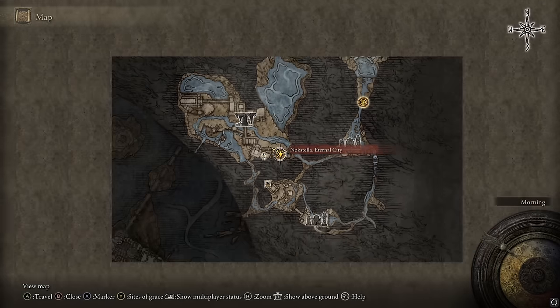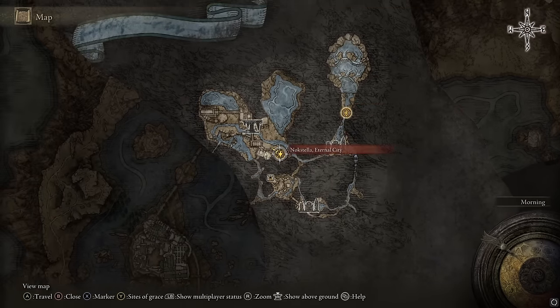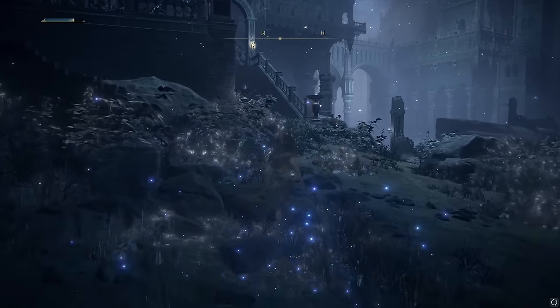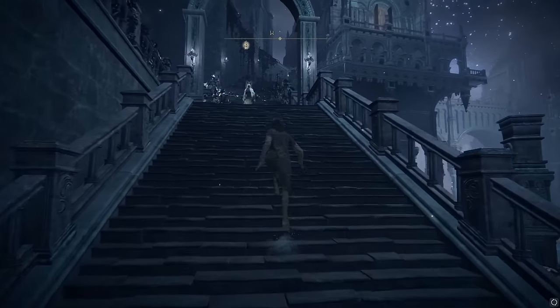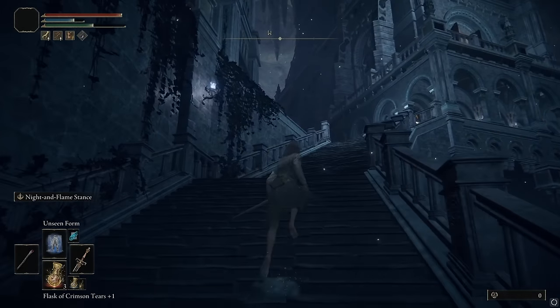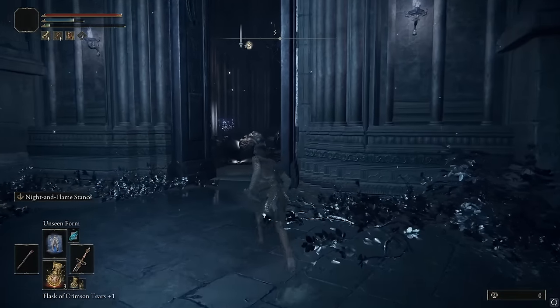So now we're at Nokstella, Eternal City — that's where I just ran to. I got the map so you can see it. We're right there, went through here, went over here. From here, you're going to head to the west. I'm going to use Unseen Form to make it hard for enemies to see me — really fun spell, highly recommend picking it up. So we're going to go up here, past this enemy, and then up here and to the left. Run past all these guys.